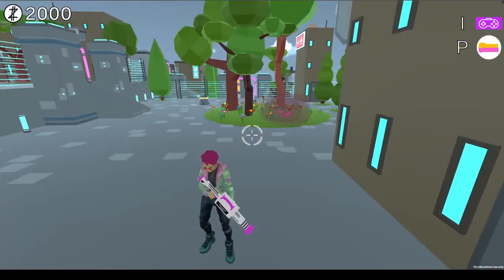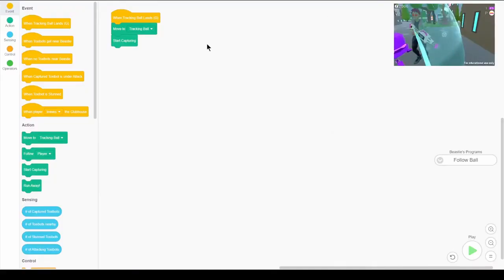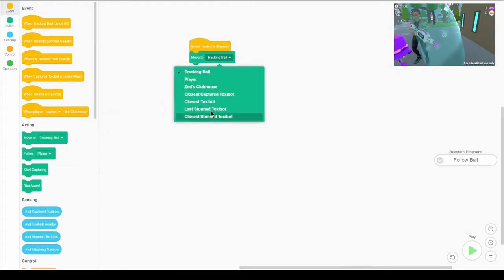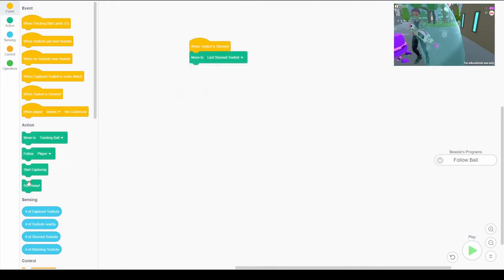So let's go ahead and change Beastie's program to make it a little easier for me. I'm gonna press P to open up our programming menu. Instead of going towards the tracking ball, let's change it so that when a Toxibot is stunned, Beastie will move to that stunned Toxibot and start capturing.